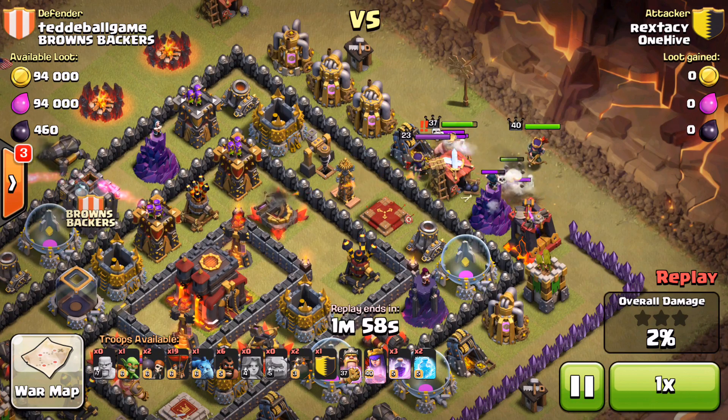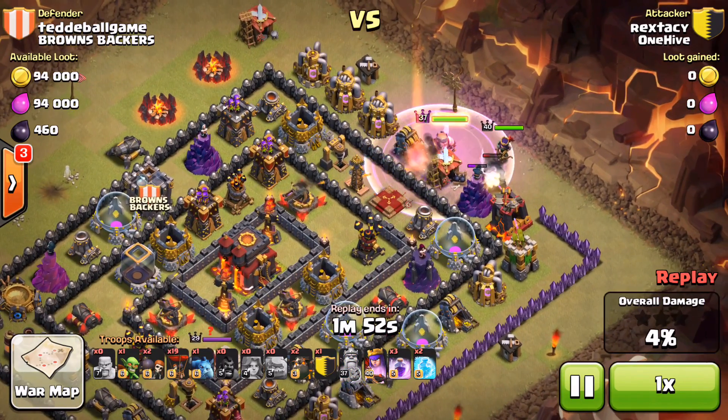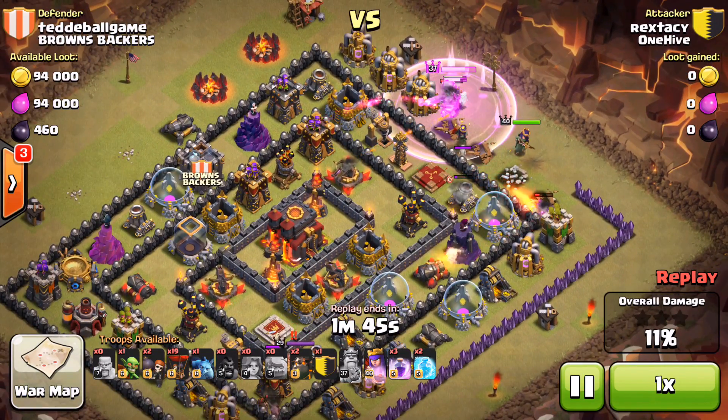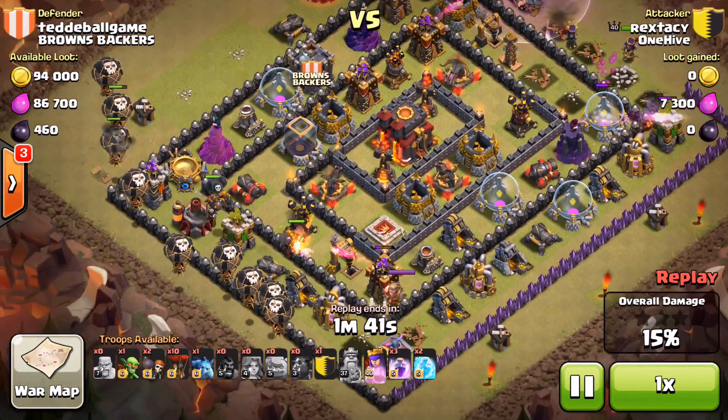That's the key: get them nice and tight, then — almost like you're about to deploy witches — give them a distraction, give them something else to look at, then put your valk in and she'll be able to take them all out in one swing. Obviously a very exposed AQ — just dropping his heroes, nothing else needed to take that out.